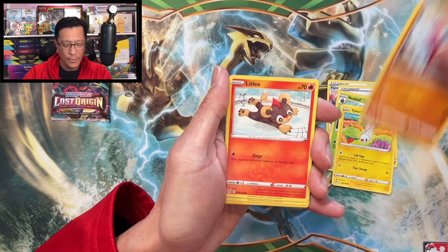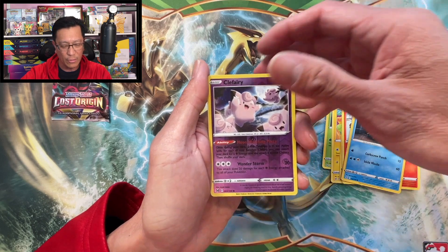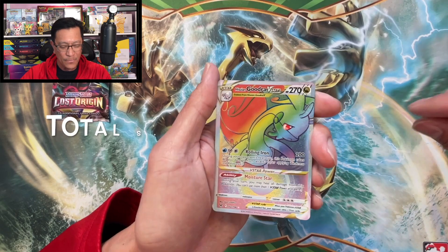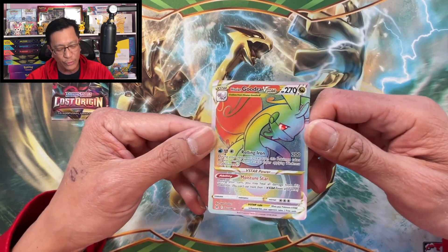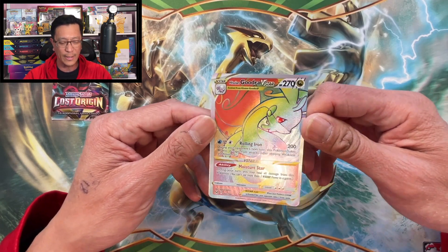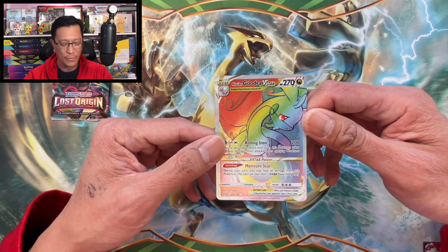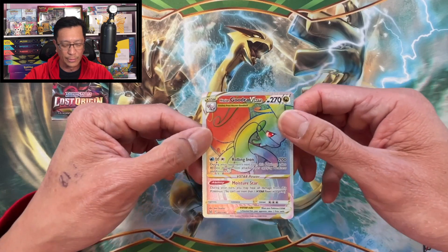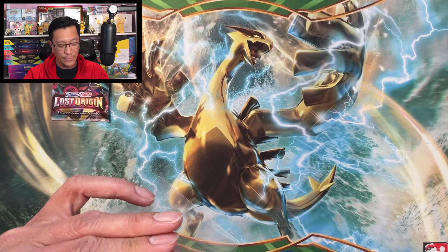Hisuian Goodra VSTAR — this is a brand new hit, guys! I haven't pulled this cool looking card yet. Look at that shine — Hisuian Goodra VSTAR, rainbow rare, hyper rare, whatever you want to call it — it's been pulled! Beautiful card, beautiful hit, not too shabby.